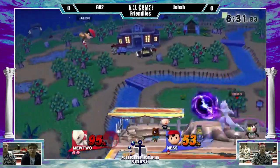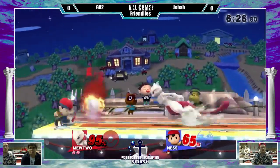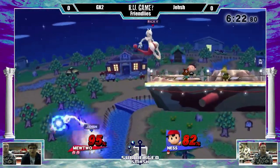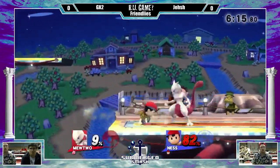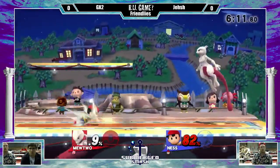Mewtwo with the fair — wow. See, that's the shadow ball you have to be careful of because Ness could just absorb it. But if they space it correctly, it's nice. People go for the spike while he's doing the up B. How would Mewtwo edge guard against Ness? I'm not really sure yet.